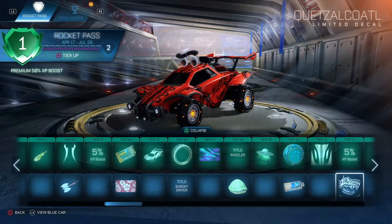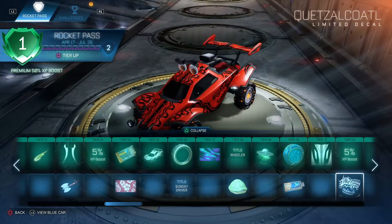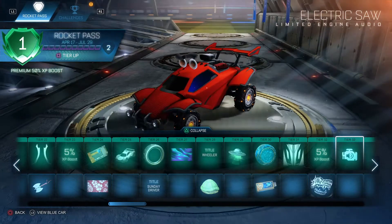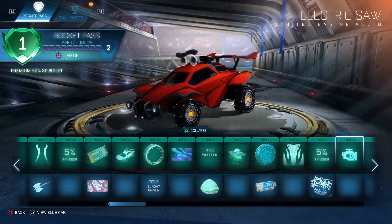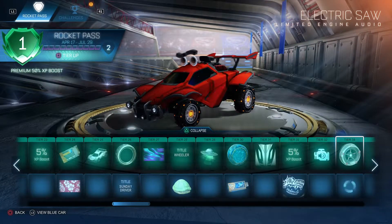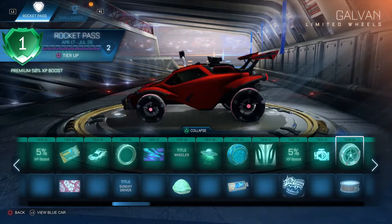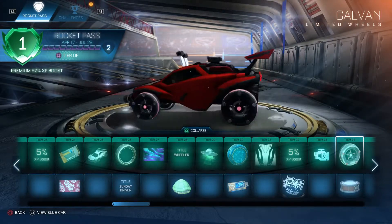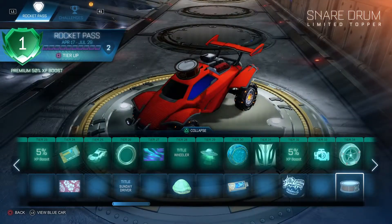5xp boost. Quetzalcoatl — probably pronounced that wrong. Electric saw — nope. Galvin — okay looking. The worst wheel they've put in a Rocket Pass. Snare drum.